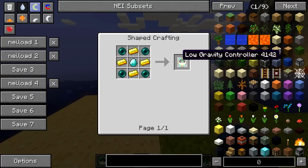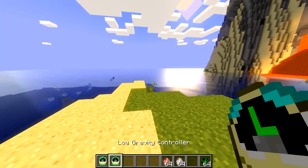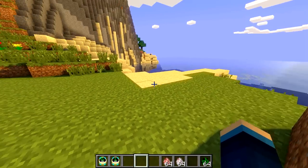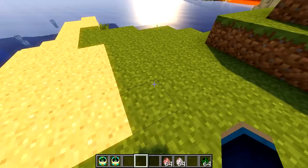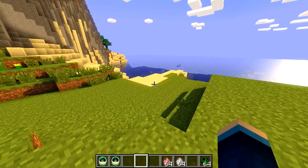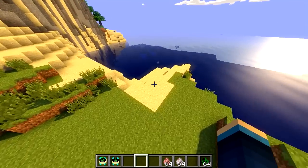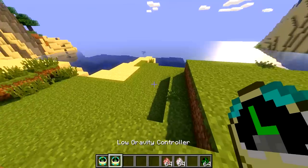Instead of having a clock hand there, we've got a letter L. To actually use this, all you need to do is hold it in your hand and then right click to enable it. And if you want to disable it, all you have to do is hold it in your hand and right click again. When you jump, you can see it gives you a slight jump boost effect. This isn't anything you couldn't already obtain using a jump potion, but this is permanent, so it's always active as long as you right click with this clock item in your hand.